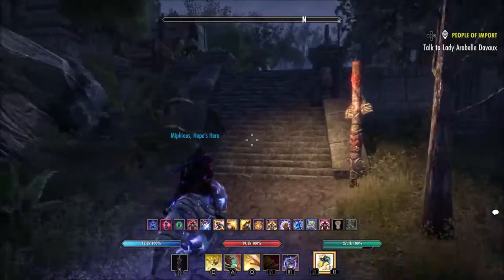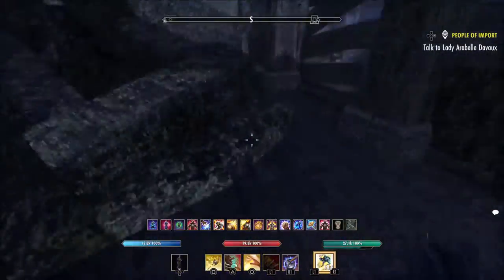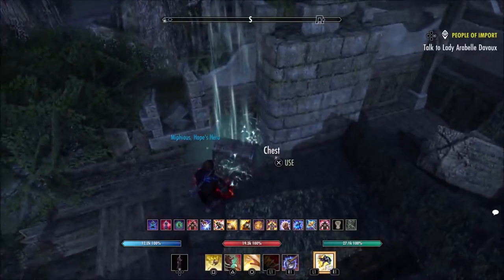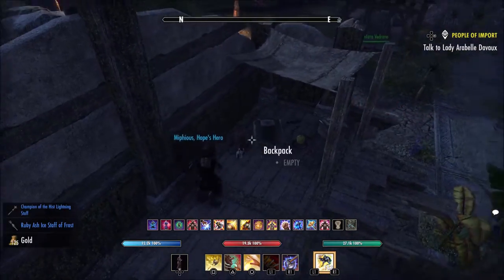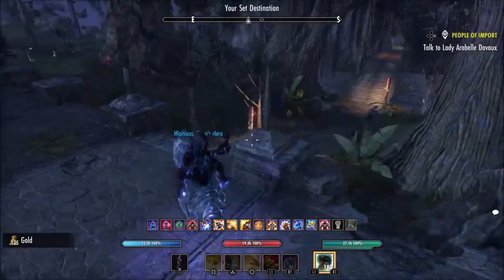There's probably a spawn right here — yeah there we go, he didn't even have to show the pick. Look, he's not even lockpicking these — he has that skill where you can just go straight for it. The other two sets in this region aren't very good, but that Bright Throat set is really nice.